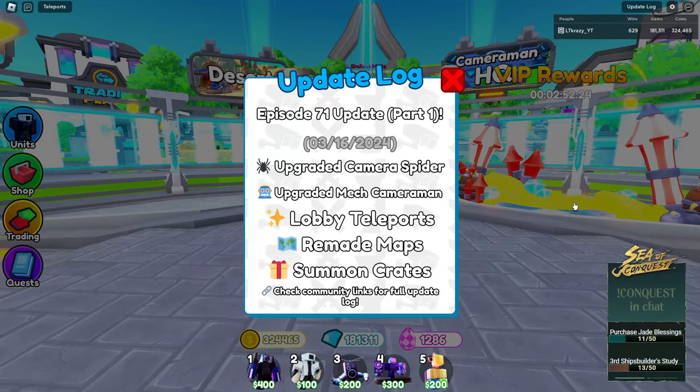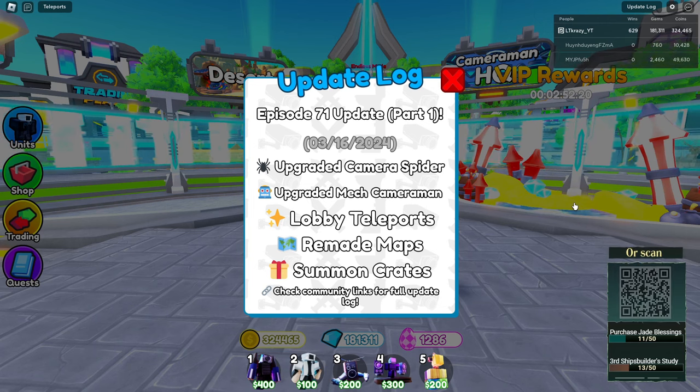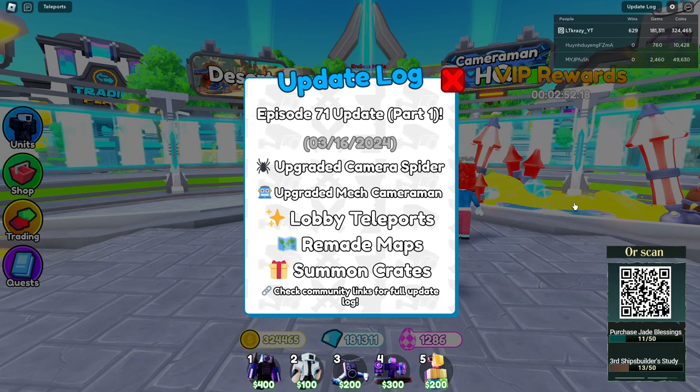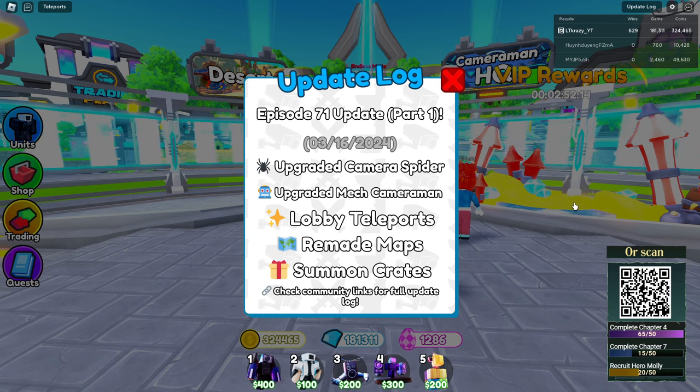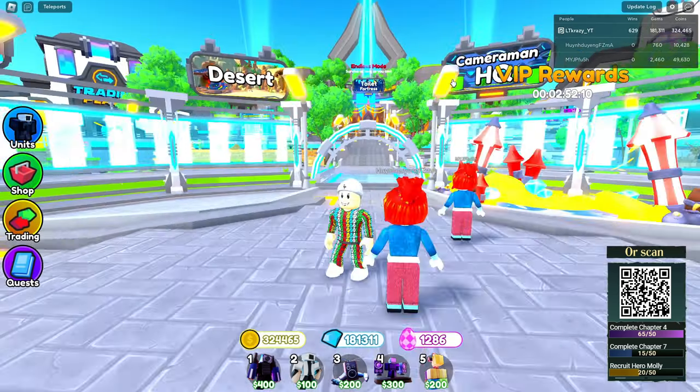Episode 71 update part one is finally here. We got the upgraded camera spider, upgraded mech cameraman, lobby teleports, remade maps, and also some summon crates. Let's explore and see what's going on.